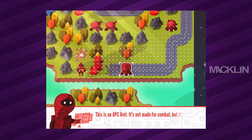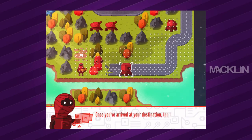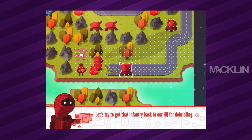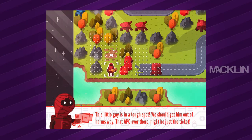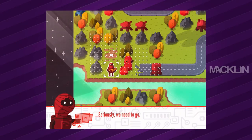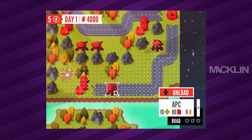This is an APC unit — it's not made for combat, but it's excellent at transporting a single infantry unit. It's also capable of resupplying adjacent allied units when they're low on ammo and gas. Once you've arrived at your destination, tap the unload button and pick where you want to drop the cargo. This little infantry guy is in a tough spot — we should get him out of harm's way. To load your infantry, simply move him on top of the APC. Got him in the APC — now we move the APC away from the enemy.